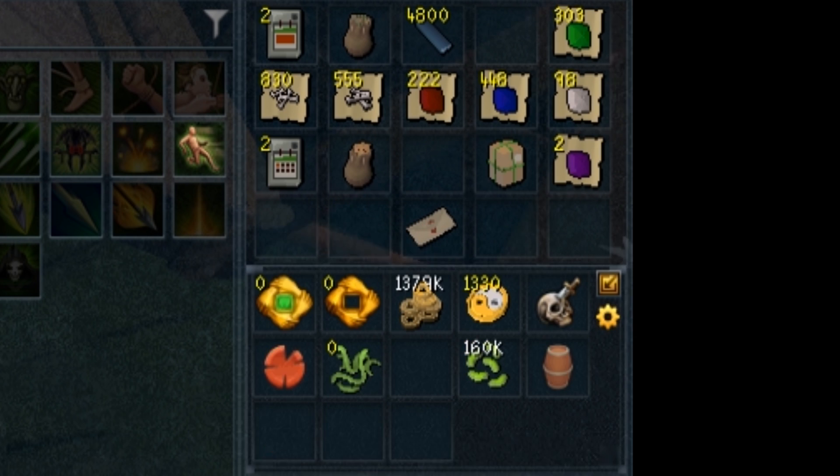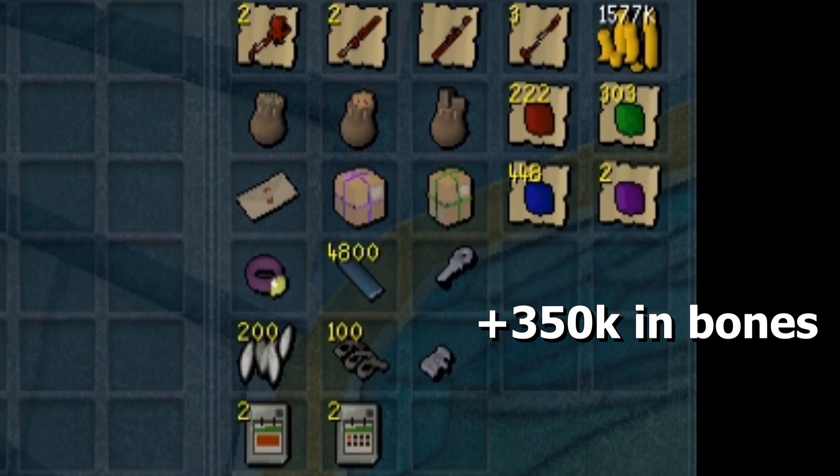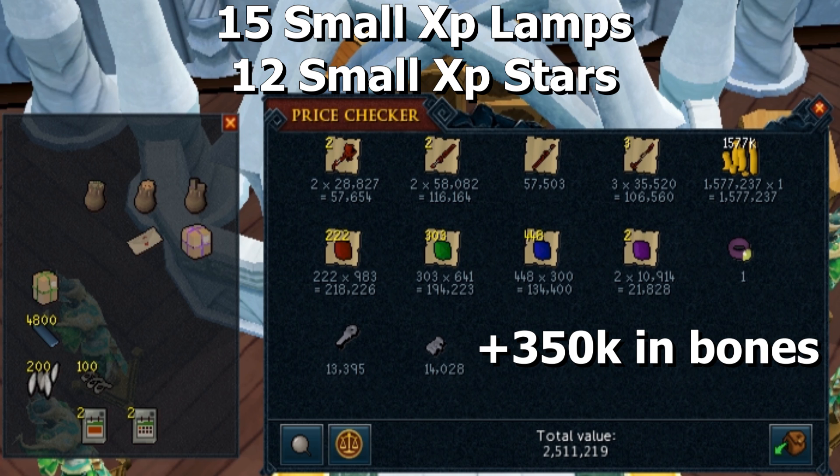Sadly, we didn't have enough for another one — we have 149, so I guess we'll just buy small ones. Taking a look at the loot, we had all of this in my inventory, plus 350k in Bones and Big Bones. Pretty decent. 4,800 proteins is nuts. Some nice cosmetics. 1.5 mil cash. Some other items like gems, bones, dragon weaponry, which adds up. Two monthly tokens, two daily tokens. 200 Silverhawk Downs and 100 springs. Pretty damn good. I also got 15 small XP lamps and 12 small XP stars, which is some nice extra experience — not much, but it adds up. When it comes to the price checker of all the tradable items, it was 2.5 million, plus the 350k in Bones, so just under 3 mil GP from all of those, alongside the Silverhawk Downs, the springs, the proteins, and the resets.